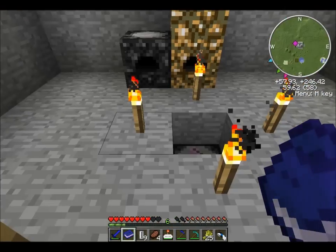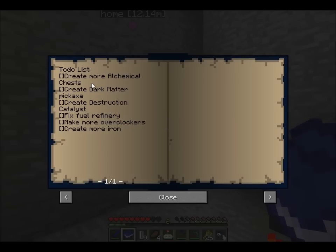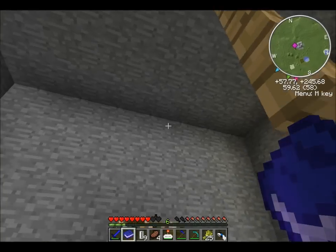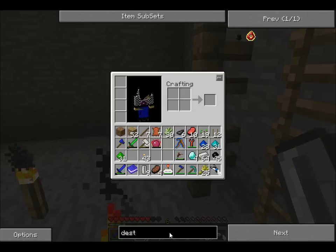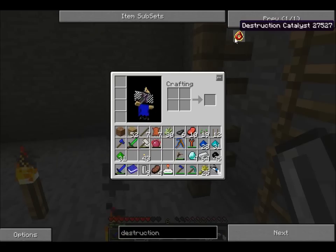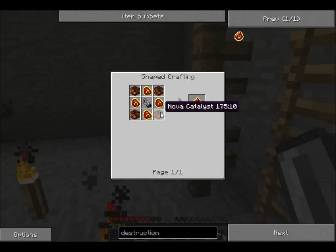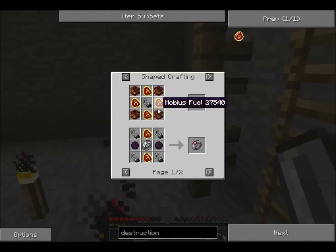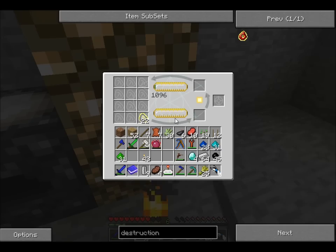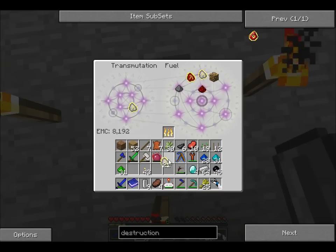While we wait for that to charge up, let me first turn my volume down. Destruction catalyst is what I need. We need a bit of Mobius fuel and some Nova catalyst. We'll need eight Mobius fuel — let me turn some of this into Mobius fuel.